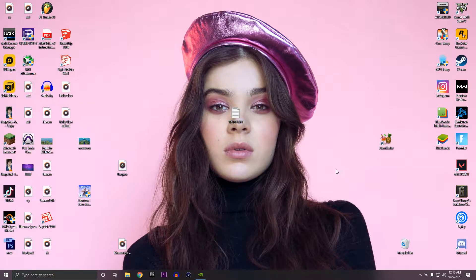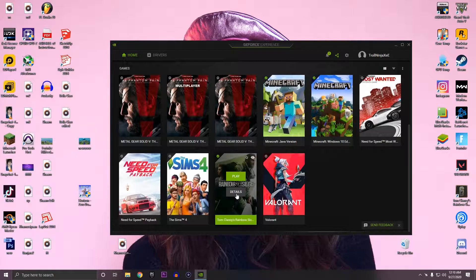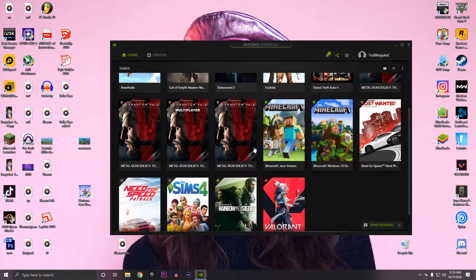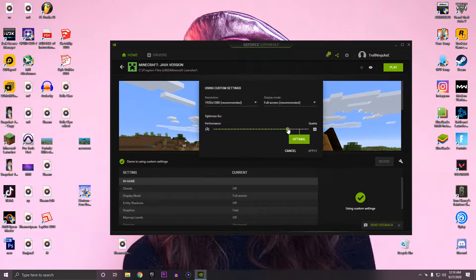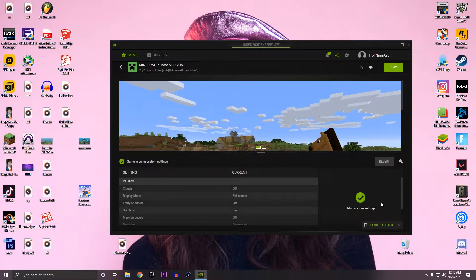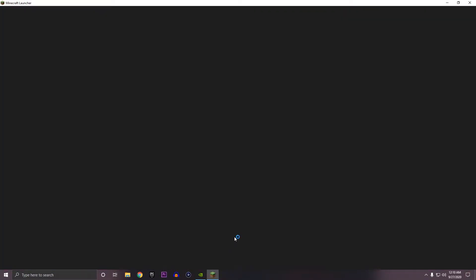Alright, so for this you need to have NVIDIA GeForce Experience — I'm not quite sure how to do this on AMD GPU since I don't have one. What you're going to do is open GeForce Experience, then before you click play, go to the details and then go to the settings of that game. NVIDIA GeForce Experience has more settings than you have in-game. GeForce Experience has more settings that your game does not even have.